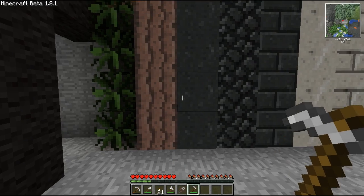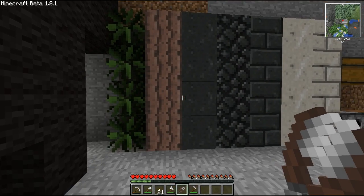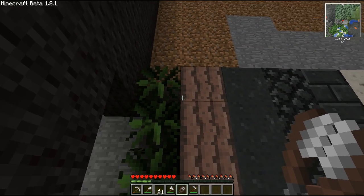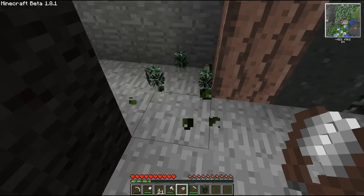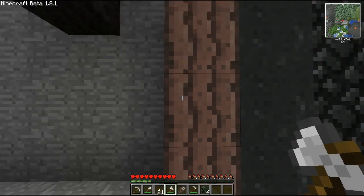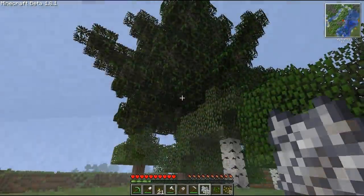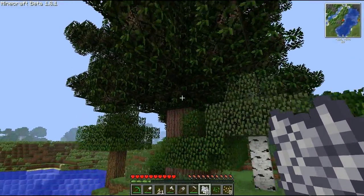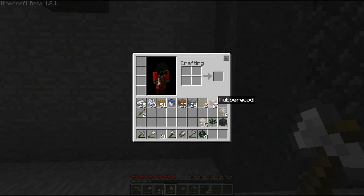Let me start and show some of the new features RedPower World introduces to Minecraft. First off there is the rubber tree — a very large tree. You can't make planks from rubber wood; it just gives you sticks.